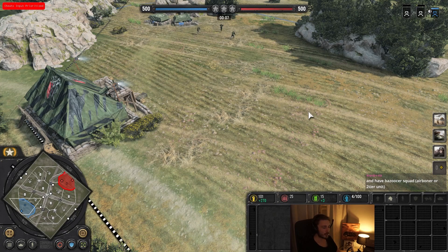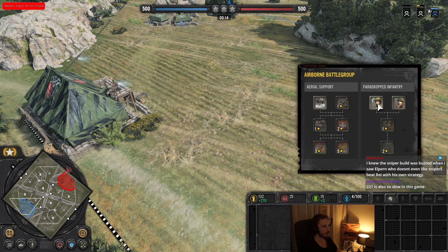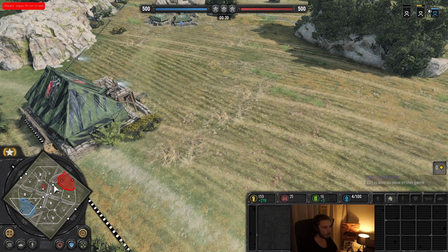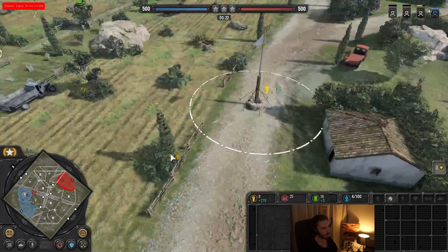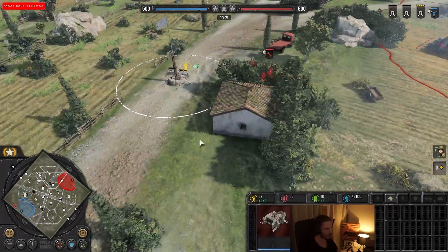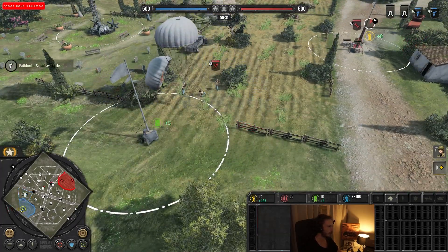Here we are in game two. This time around I am playing as the US, and as you will notice, I'm queuing up scouts because I'm going to be doing the exact same thing — I'm going to go Pathfinders and into Sniper. My opponent does a slightly different approach, but actually quite similar. He does the exact same approach — because I also immediately built here and then get the Sniper. He actually builds it straight off the bat, probably expecting a Sniper.